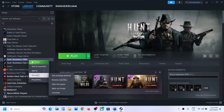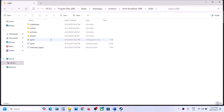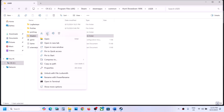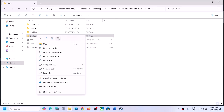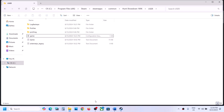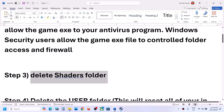The next step is to delete the shaders folder. In Steam, right click the game, select Manage, then click Browse Local Files. Go to the Users folder and you'll see the Shaders folder. You can copy it as a backup first, then right click on Shaders and delete it. Launch the game and check.